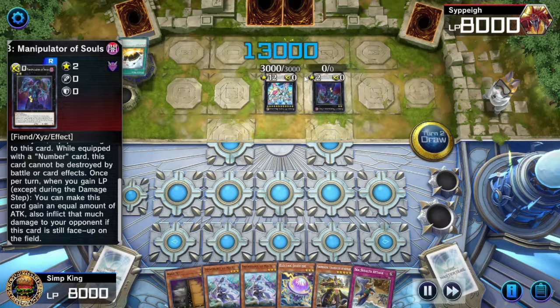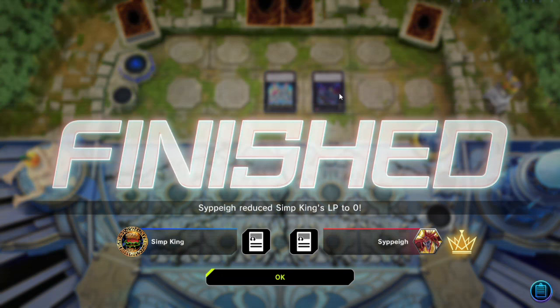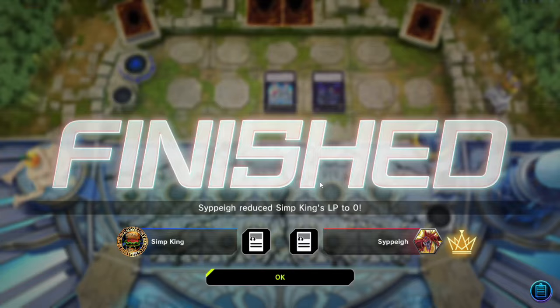Opponent gains 1,300 life and we die in our standby phase before we have the opportunity to do anything. Not ideal. I guess I should have fired off that Max C — maybe I could have drawn an Imperm, that would have been the smart thing to do. But sometimes your opponents just got it, and you've got to give them a 'god damn.' Let's go on to the next game.